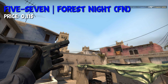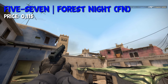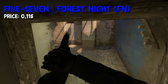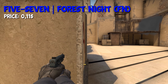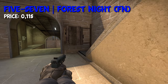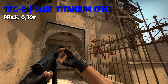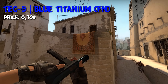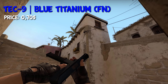I couldn't actually find a blue Five-SeveN skin, so I just decided to go with the Forest Knight in Factory New condition for $0.11, because I think that this skin fits in the most. It's not anything special, but it has a bit of bluish tones, so I guess it kind of fits in there somewhere. On the T side, we have two options for the Tec-9: either the Tec-9 Blue Titanium in Factory New for $0.70, or the Tec-9 Titanium Bit in Factory New for the exact same price.